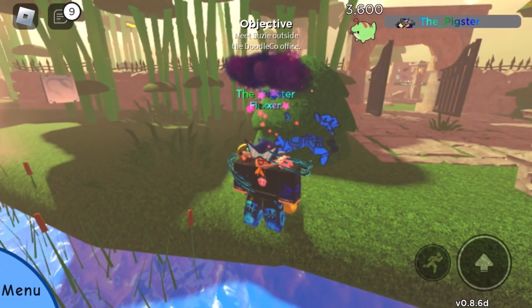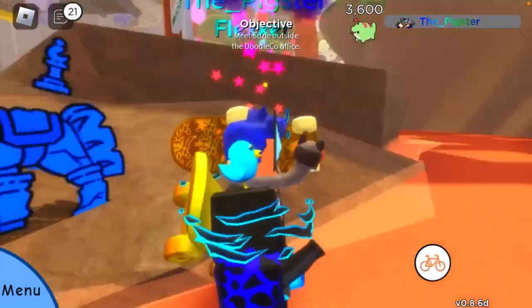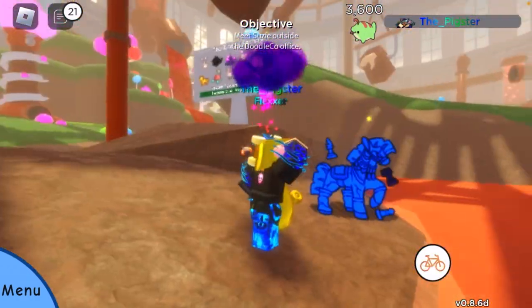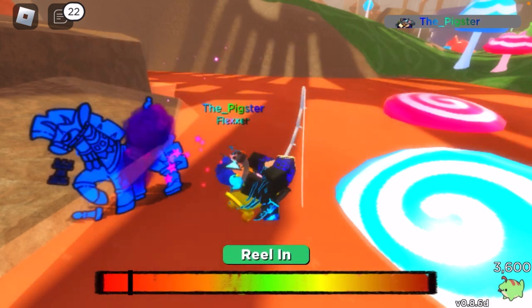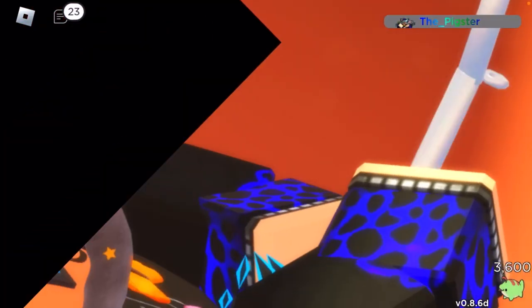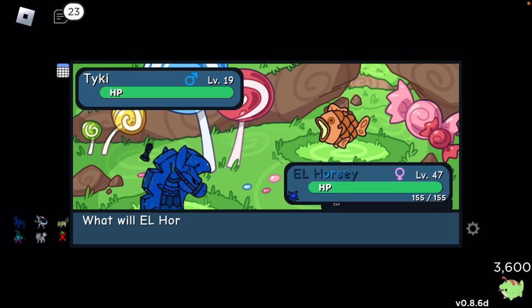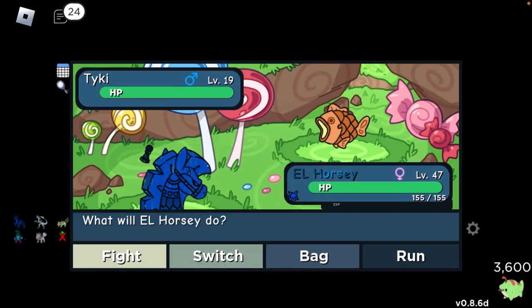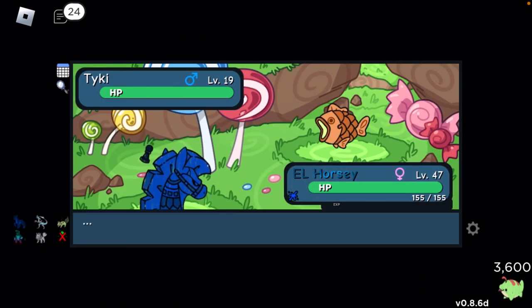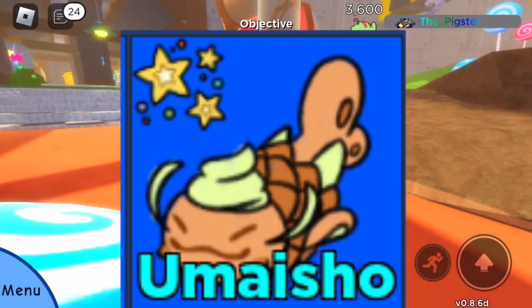The next exclusive fishing doodle is called Tyke. He can be found in the Von Sui Factory right over here — he's found in the chocolatey water. He is a pure Food type, his name is Taiki, and that's what he looks like. I think his evolution might be a Water/Food type. I'll put his evolution on screen right now — it is called Umashio, I'm not sure how to pronounce it, but that's his evolution.